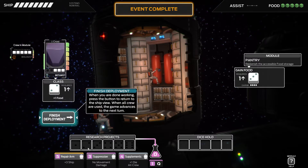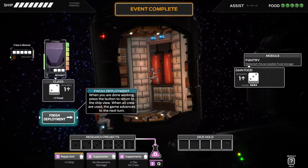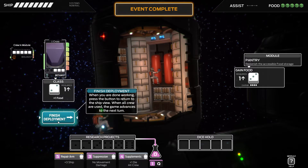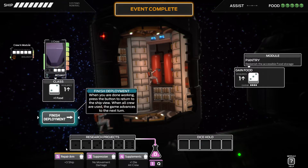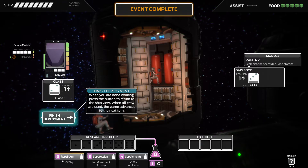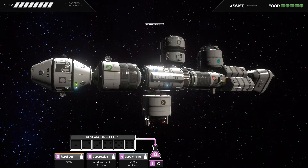We've replenished all the accessible food, and now we can stick some dice into the research project. It's going to give us one point, which is not super useful. If we stack up a couple of points, then we can do some pretty important stuff. You need to weigh up whether to dedicate points to research projects - it's interesting.